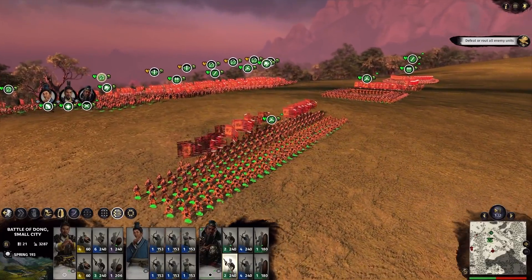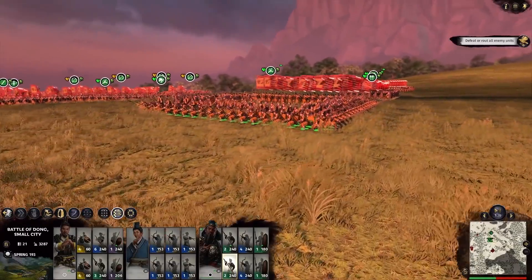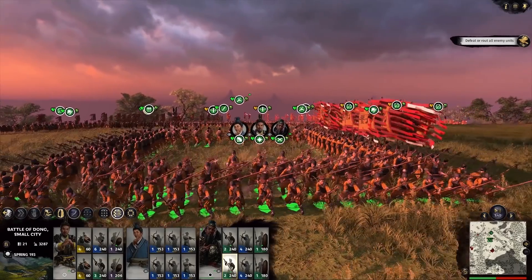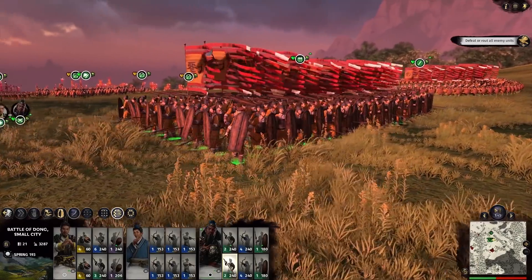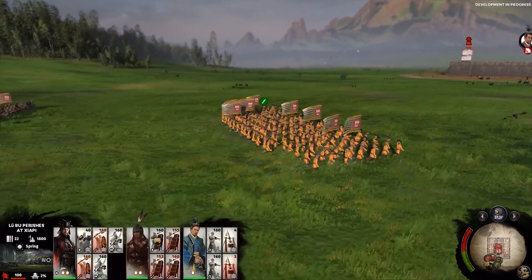You rank up your strategist characters and they unlock a number of formations. Some we've seen before — square formation, pike wall, that kind of thing — but we do have a couple of new ones. We have a circle formation, and an improved testudo turtle formation which involves the unit being entirely shielded from all sides, making them pretty much impenetrable. That's a higher-tier formation you'll unlock by ranking up your character to a much higher level.